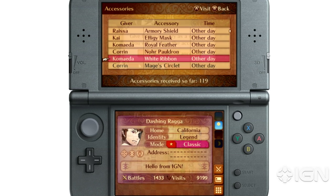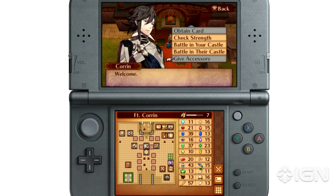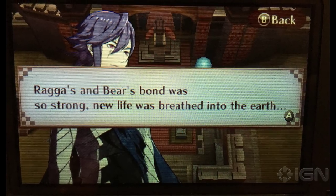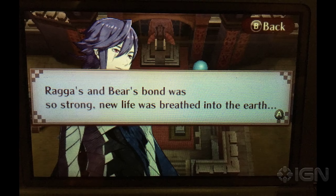After a currently undetermined amount of times, which seems to be about 4 or 5, you'll get a new notification when given a gift. This note will say that your Bond was so strong that new life was breathed into the Earth. Congratulations! It's a boy! Or maybe a girl.